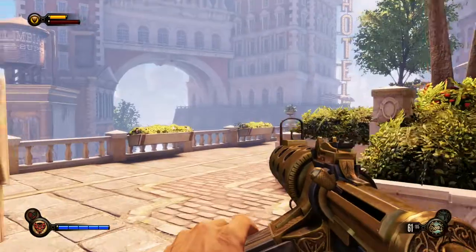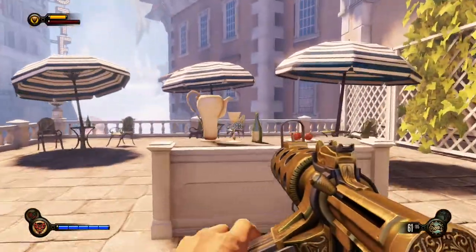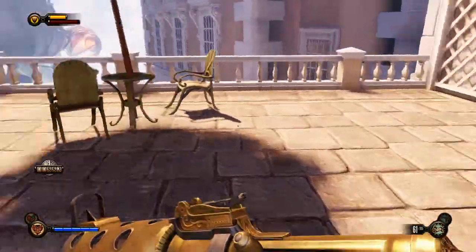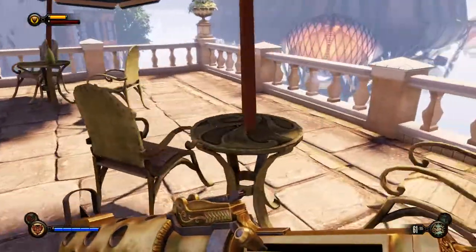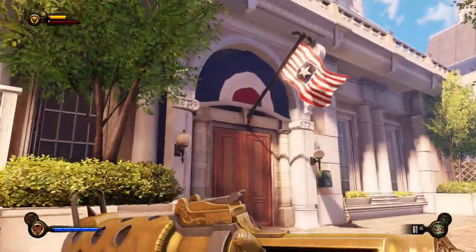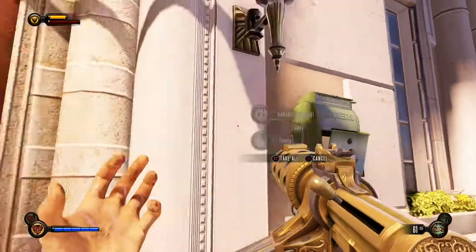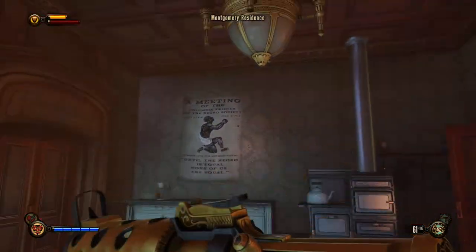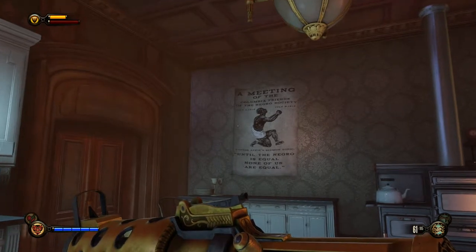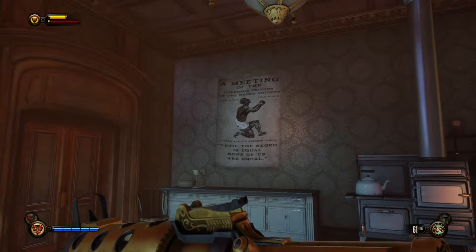Is anybody here? I don't think there is. Aside from a bit of fruit on the tray and a few silver eagles - is there anything else? Nope, nope, and nope. Something in the mailbox - I think these are usually empty, but okay: 'A meeting of the Columbia Friends of the Negro Society - until the Negro is equal, none of us are equal.' So that is strange, don't you think?